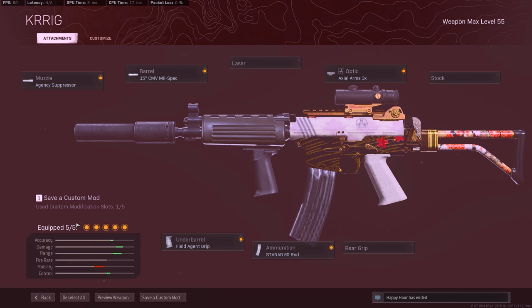For the second loadout, we're going to be talking about the Krig-6. We're running the Agency Suppressor, the CMV Mil-Spec barrel, the 3x Optic, Field Agent Grip, and the standard 60 round mags. We're running the standard 60 round mags because the reload time is actually a lot faster than the Pharah's standard mags.